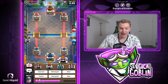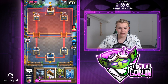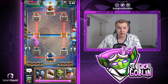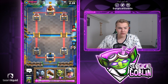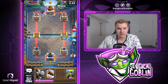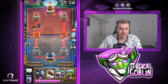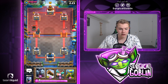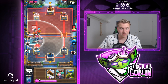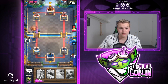Looks like we're facing NPL in the second match. Let's give him a thumbs up and good luck. We have minion horde, log, goblin gang, and zap — next card is a miner. Looks like he drops a goblin gang at the bridge. He probably also has a bait deck. He goes with his rascals, so I go with a miner offensive, then miner to the rascal girl, then goblin gang. He doesn't have a log so he was forced to use his zap there.